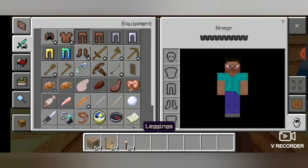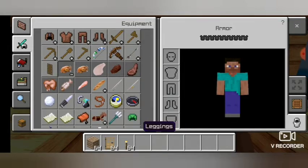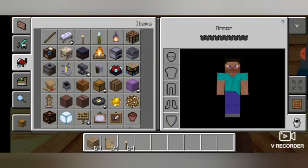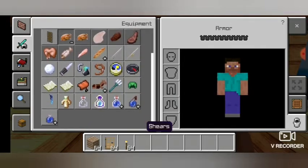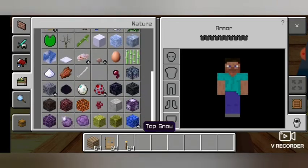Some stuff did not get retextured, but even the armor — oh my god, diamond leggings got texturized. But what if we place windows? Let's see what they look like.